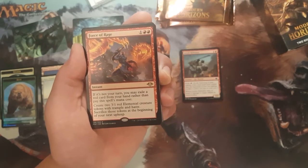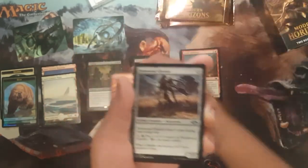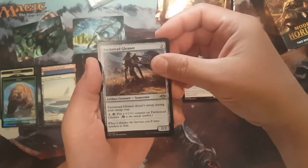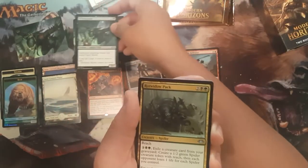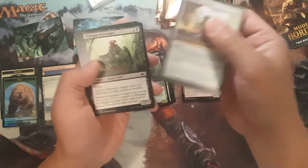I'm sure an Elemental Commander deck might play this, but I have no use for it. And then we've got a scarecrow — Farmstead Gleaner — a Throat Seeker. Hey, that goes along with our full art card. And then a Rot Warden pack.